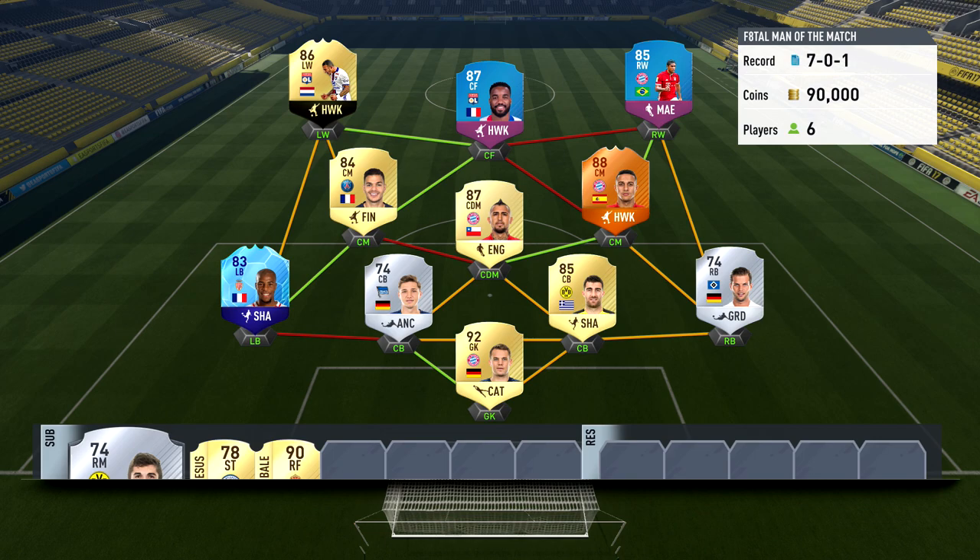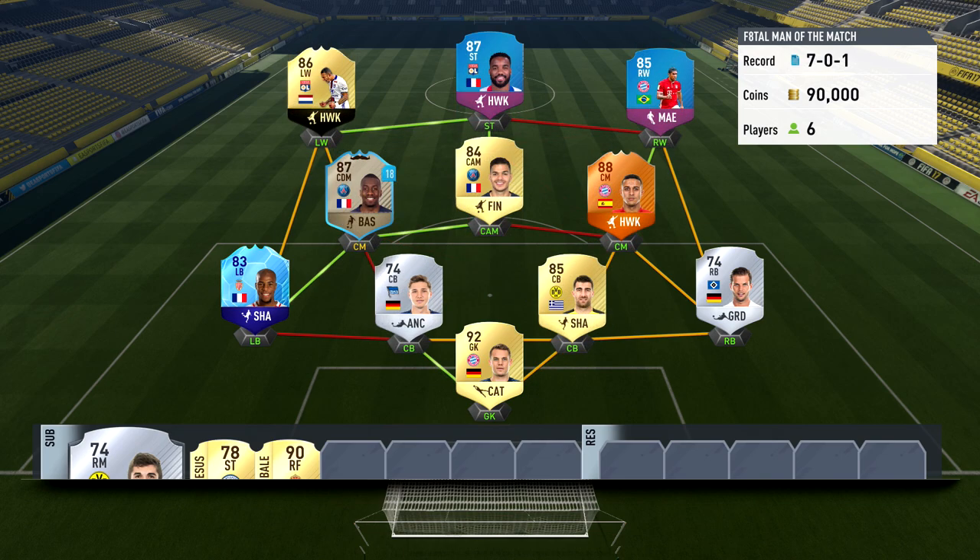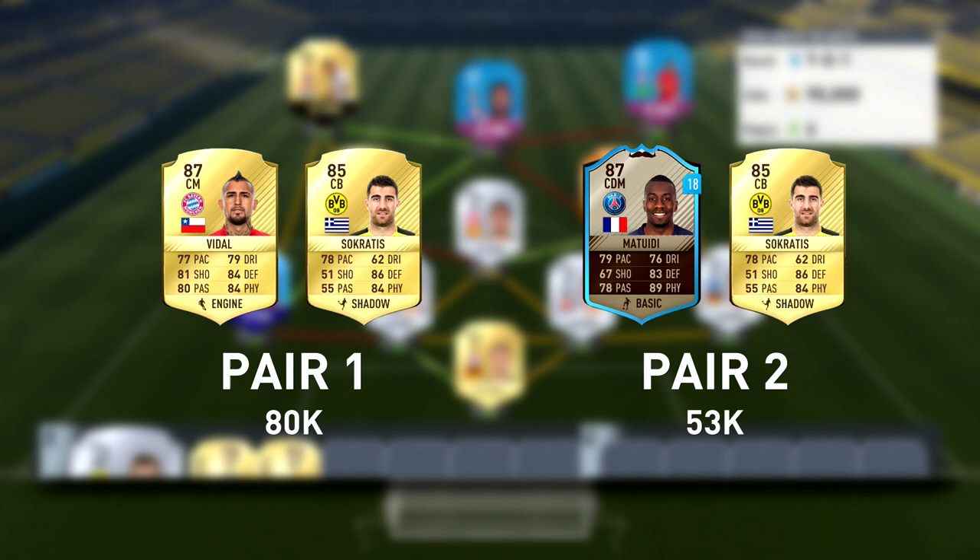We're going to be moving on to the pairs. Pair 1 is going to be a Bundesliga pair in Vidal and also the upgraded version of Socrates from Borussia Dortmund. Pair 2 we have Socrates again and also the Movember version of Matuidi. So we can either go with another player from Ligue 1 or another player from the Bundesliga. Let me know in the comments down below which pair I should go with. Also at the top right you can see the icon where it says which pair is your favorite - make sure to vote, it's a new voting system I want to do for Fatal and it worked out really well in the previous episode. For the new substitute player we can only choose from the second team, so I will leave a straw poll so you guys can choose which player we're going to be adding in the next episode as our new substitute.